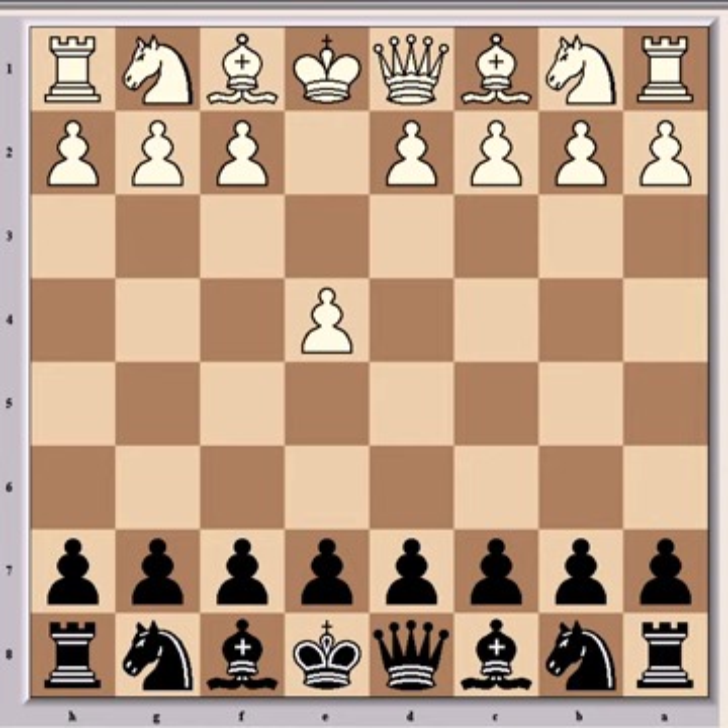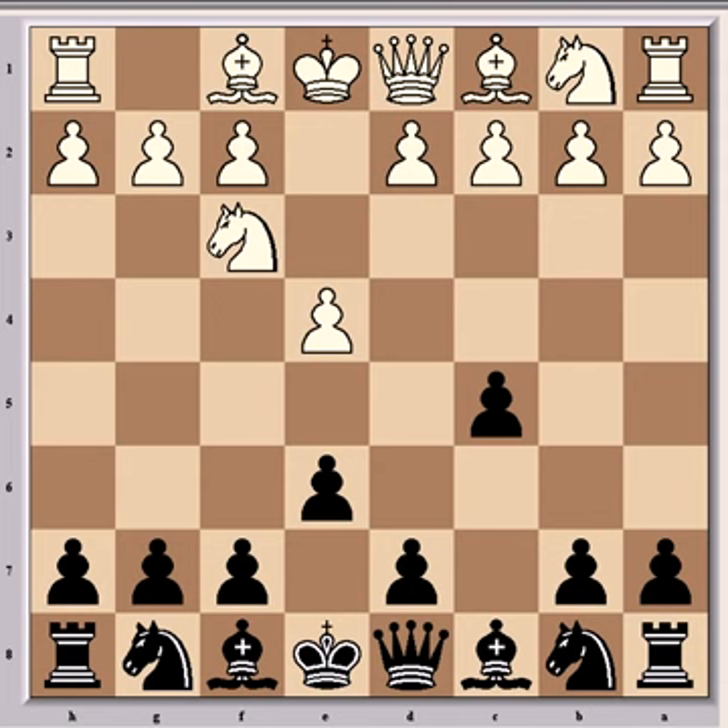To get into the game, Saxe had the white pieces and he opened with e4, and then came c5, the Sicilian Defence. After Nf3, e6, and c3, we're seeing a delayed variation of the Alapin variation of the Sicilian Defence.